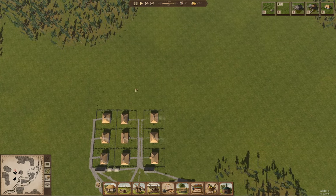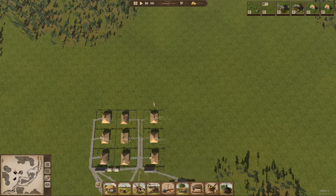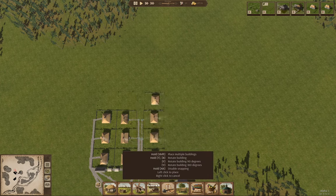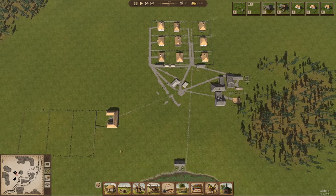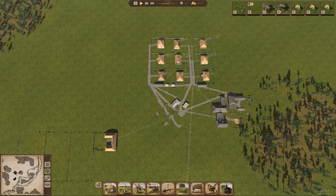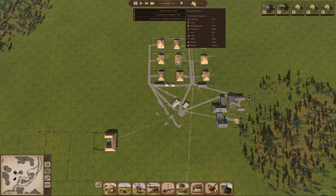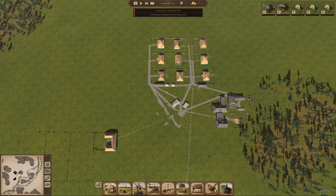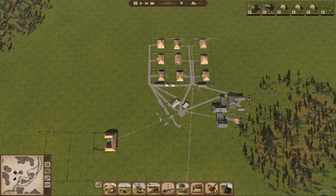I'm going to build three more houses so we can get a little bit more population to run things. Now we've got a second well, but our water supply is still going down, so we're going to need another well — I'm going to put it up here.